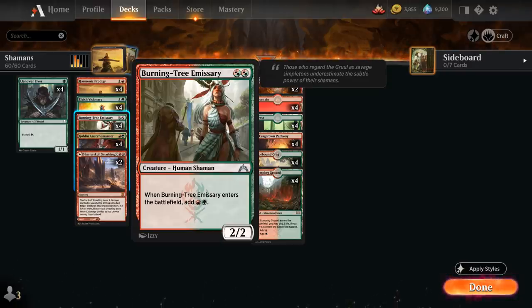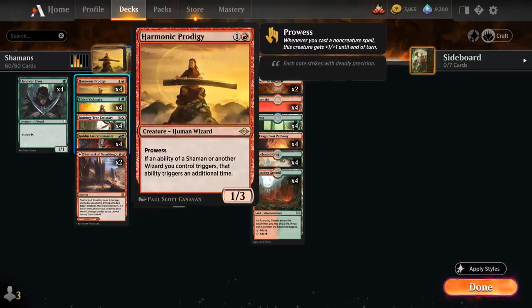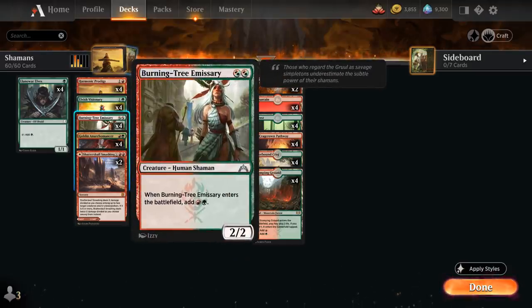Burning Tree Emissary is another card that can lead to some very crazy starts — a 2/2 Human Shaman that when it enters adds red and green mana to our mana pool. It can help us double-spell the same turn we play Emissary on turn 2. But especially if we have Harmonic Prodigy in play and start doubling the triggers from Burning Tree Emissary, we start generating additional mana, which can help us deploy the rest of our hand, leading to some crazy powerful starts.